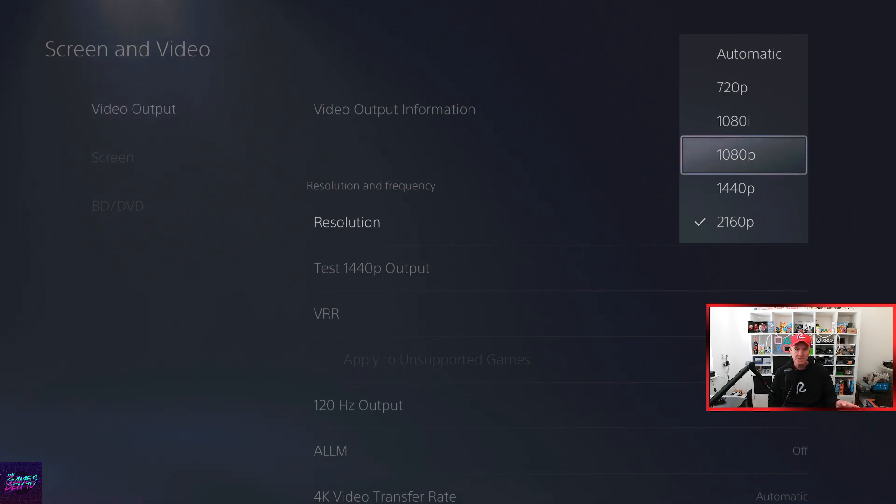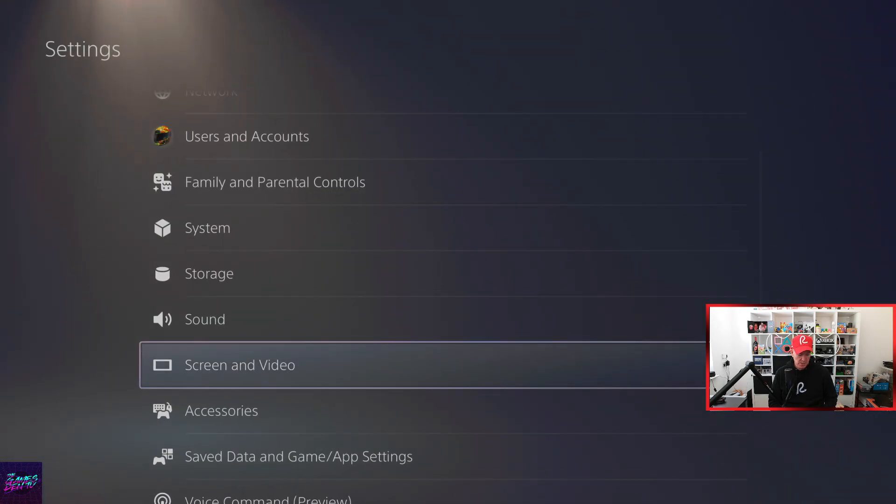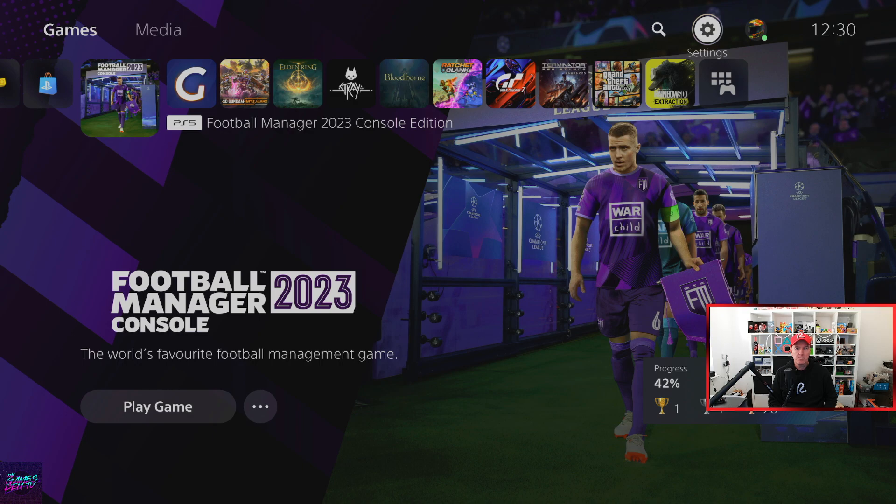Once I got the game working I went back and thought, let's see if it works at 1440p — that was my initial plan. I tried it on 1440p and the mouse worked. Then I thought, what if I go back to 4K? Went back to 4K and the mouse still works. So I went down to 1080p to get it to work, and once the game was running I put the resolution back up — and that's it, simple as that.